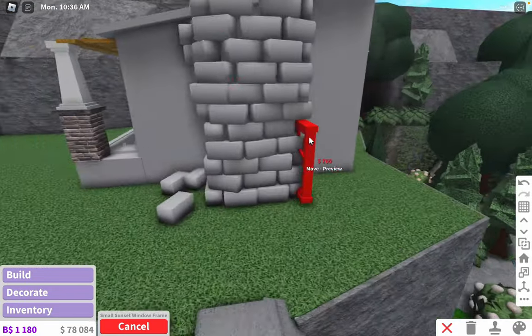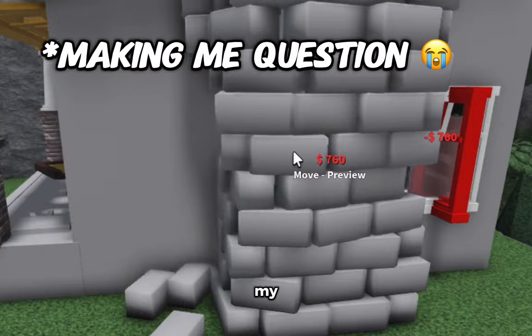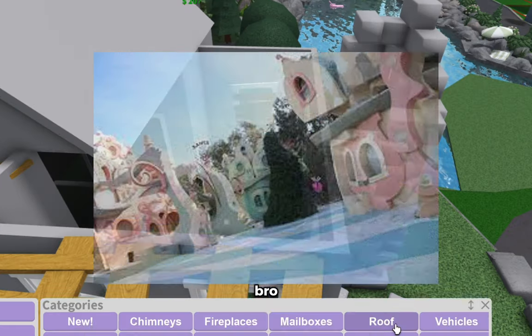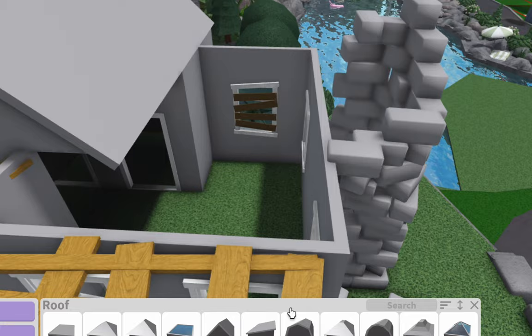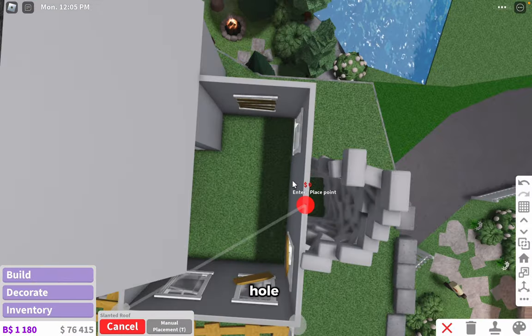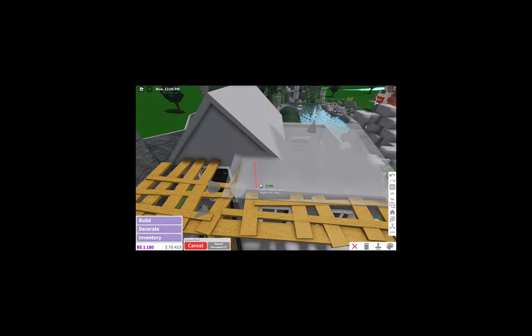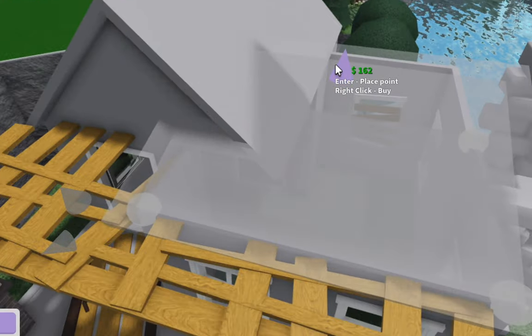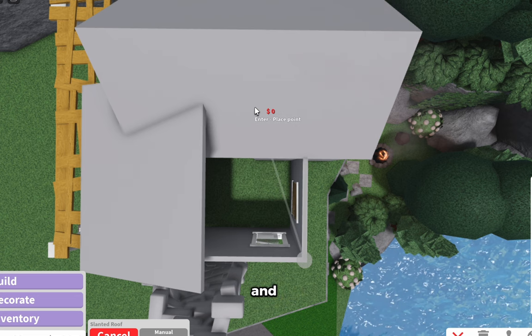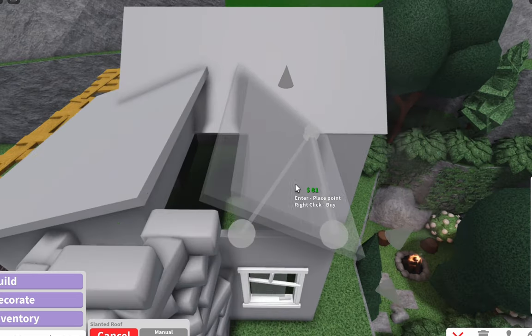I'm going to plonk that. Oh my gosh, this chimney is questioning my life choices so much. It looks like something out of Hulu though. Oh, I just got an idea — to make it even more rundown, I could add a big hole in the roof and then it can give some sunlight into the house and just look more rundown. Oh my goodness!